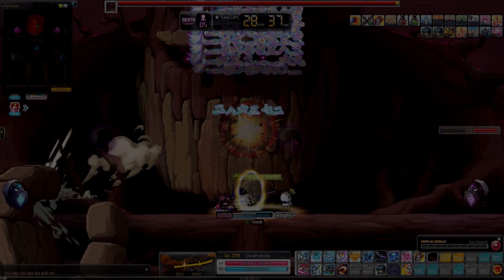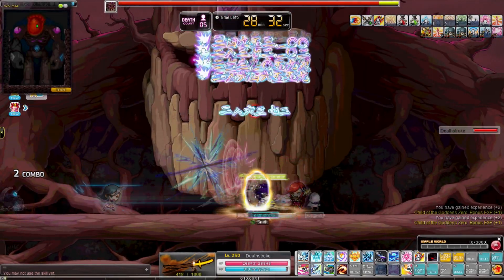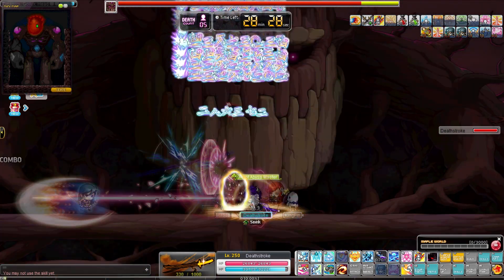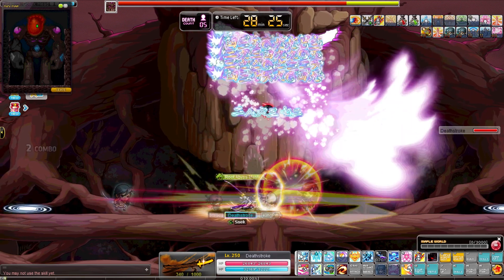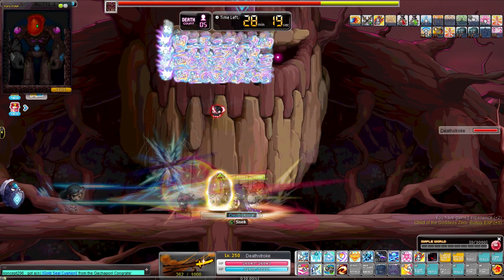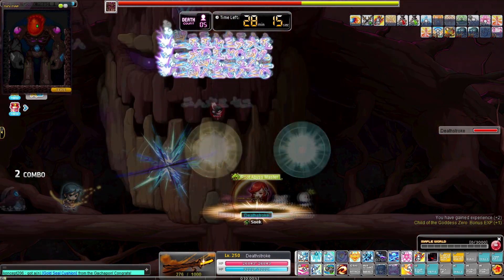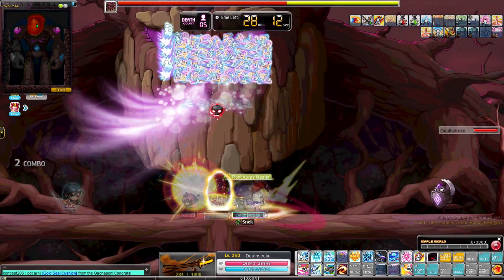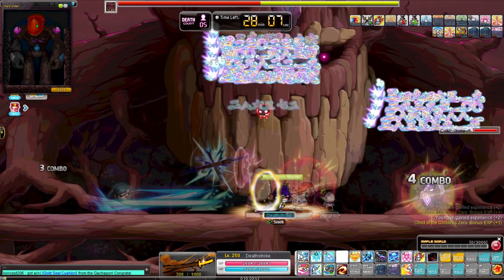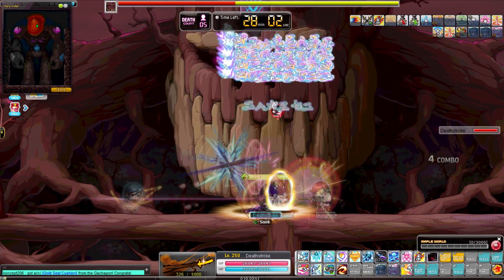Alright, so in phase one the first thing you want to do is get right to the middle where the portal is, right under Gallux's head. This is probably the safest spot because it allows you to move to the left or right side of Gallux's head very easily to dodge his attacks. When his eyes light up, move to the other side quickly — always move away from the side he's facing so you won't get hit by his exhale or inhale attacks.